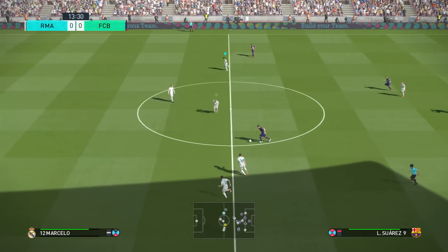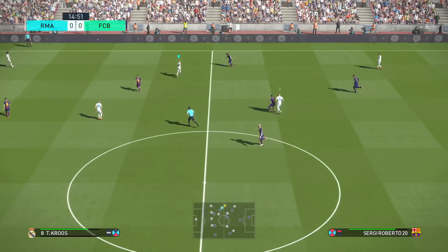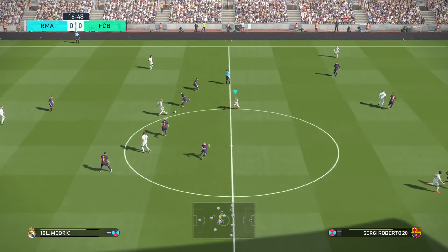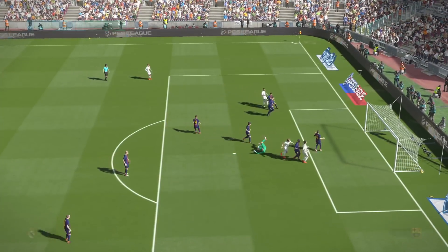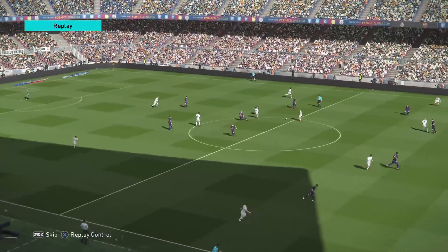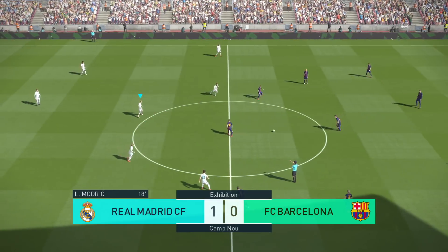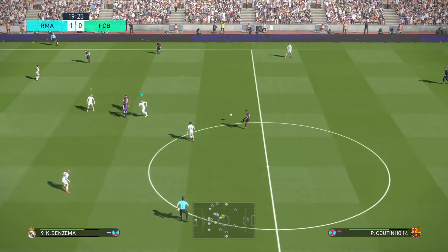He will be there to support Benzema. This is a really good situation to be in. Great dummy run from Benzema to drag the defender away — I was actually going to play it through to Benzema but I was able to just keep running. Watch Benzema drag the defender away. Isco is causing problems as well, and that's what I love about that second striker role — it's very, very hard to pick up. As soon as they turn the ball over they're really exposed. That's exactly what I was looking for.